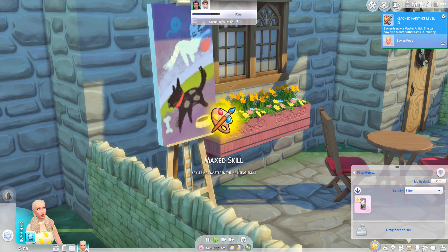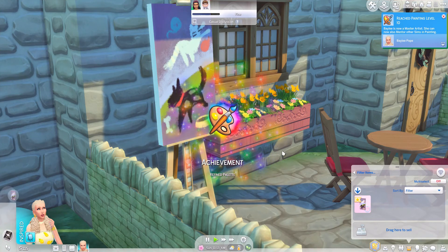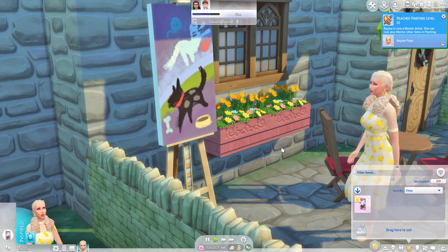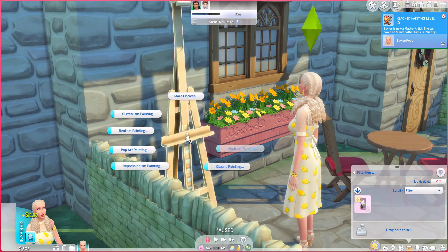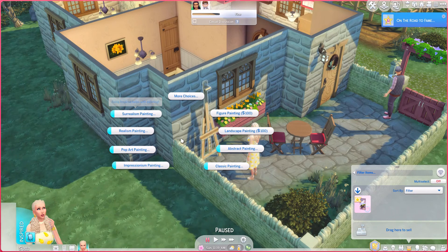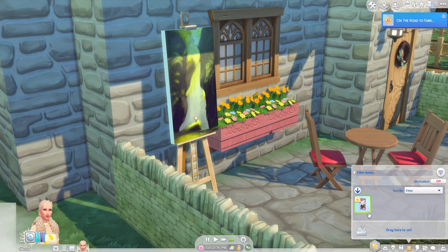As your sim progresses and paints more with a higher skill, there is more chance of them getting a masterpiece. You'll be asked if you want to sell it, and if you do it will sell at a much higher rate. You can also put it up on your walls, and you'll be on the road to fame as well.